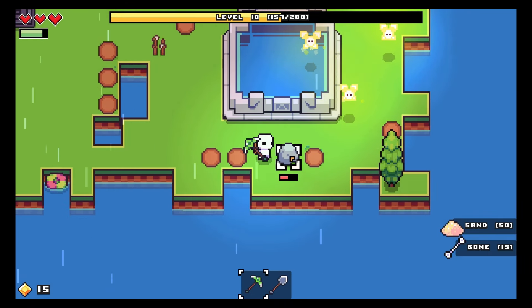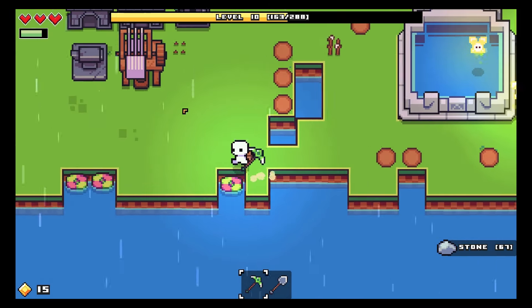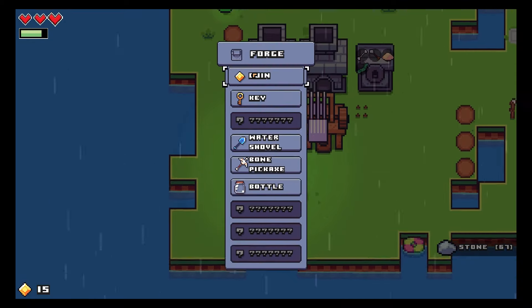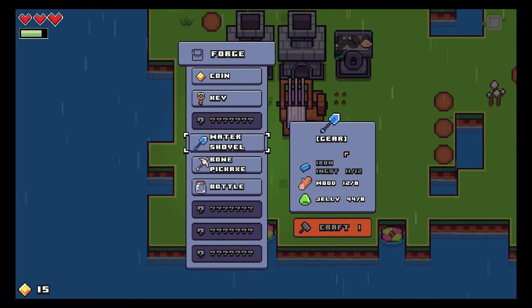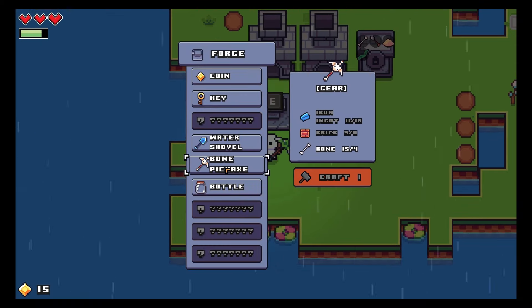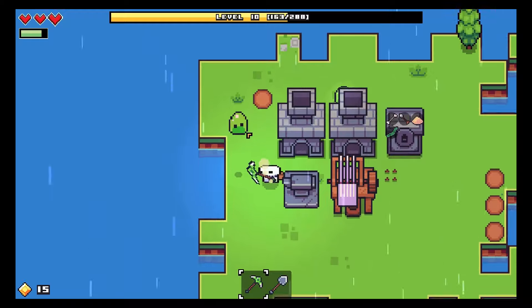We can't break rock with a shovel. Oh - if we come over here we can upgrade our shovel if we get another iron ingot. I don't quite know what this does but I guess it's good. Or we could do a better pickaxe - but I think we should get a better shovel because I've never got that before.